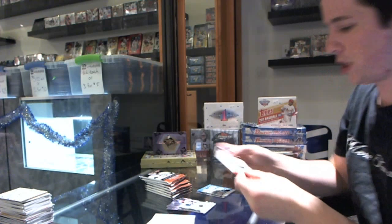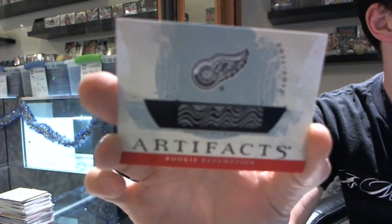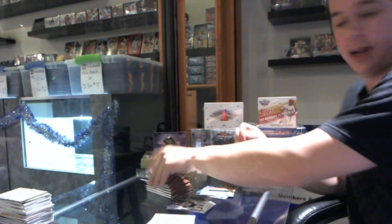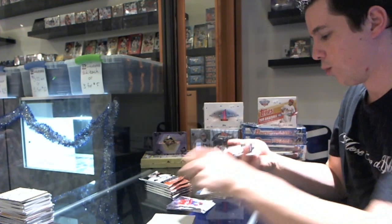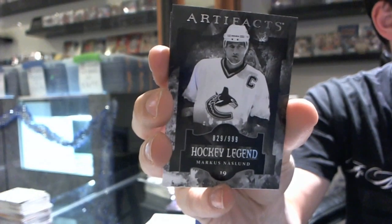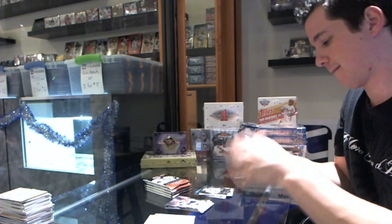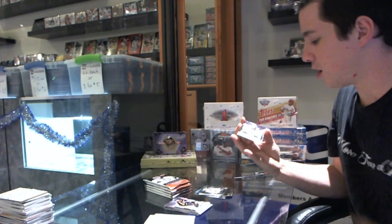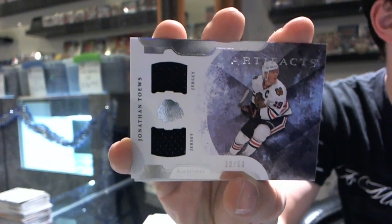We've got a Rookie Redemption for the Detroit Red Wings. So that's either going to be Gustav Nyquist or Brendan Smith. Either way, very nice. We've got a Legend, number 999, Marcus Naslund. We've got a Horizontal Jersey, number 38 of 50, Jonathan Tays.